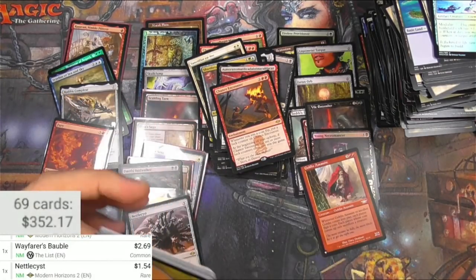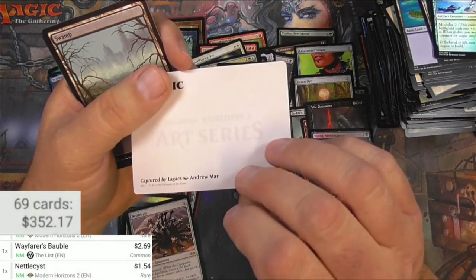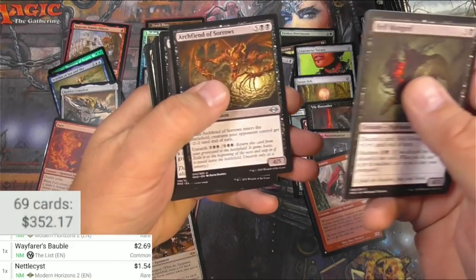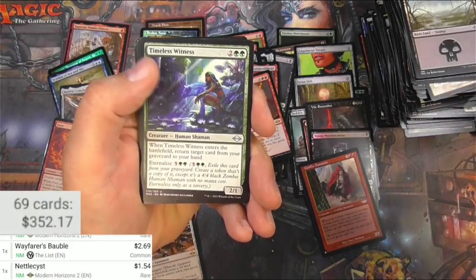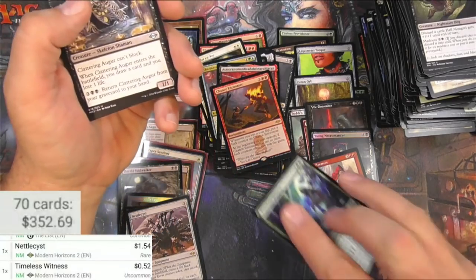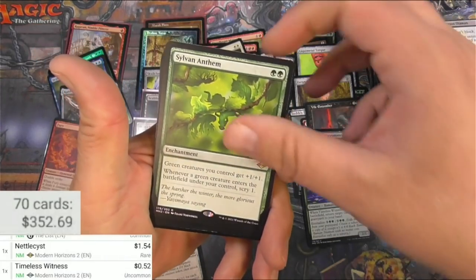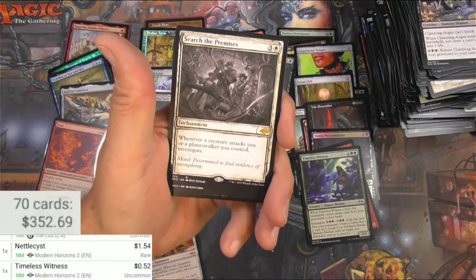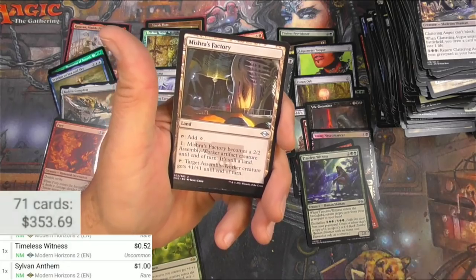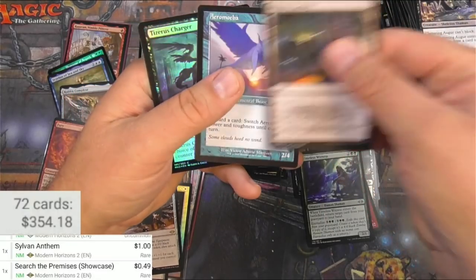One more mythic — come on, let's do it! What is happening here? Captured by Lagax — throws me off because the art is like blown up where you can actually see it. And a black pack — and a Timeless Witness. I think it's an okay card — it's one more mana than Eternal Witness so it doesn't help it much. Sylvan Anthem, and a Search the Premises sketch. So there's a buck — Search the Premises, Mitra's Factory, that's the showcase right here.